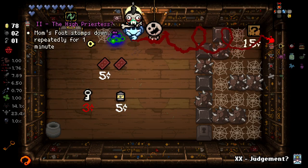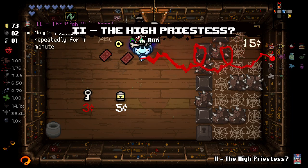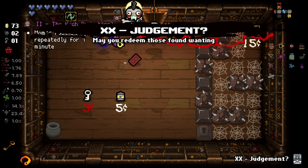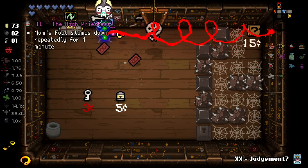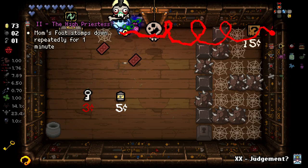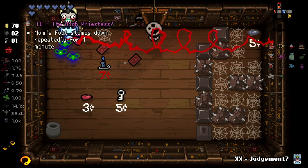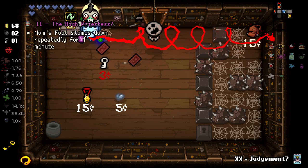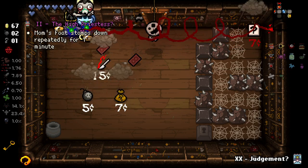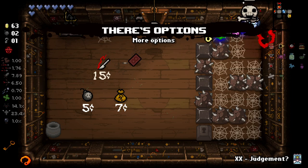I didn't realise there's another thingy over there — get another one of them. Is that another high priestess? There's two of them now — are you kidding me? Bad options isn't really that good for us. Blue candles — kind of interesting but not the best. School bag — kind of interesting but not the best.